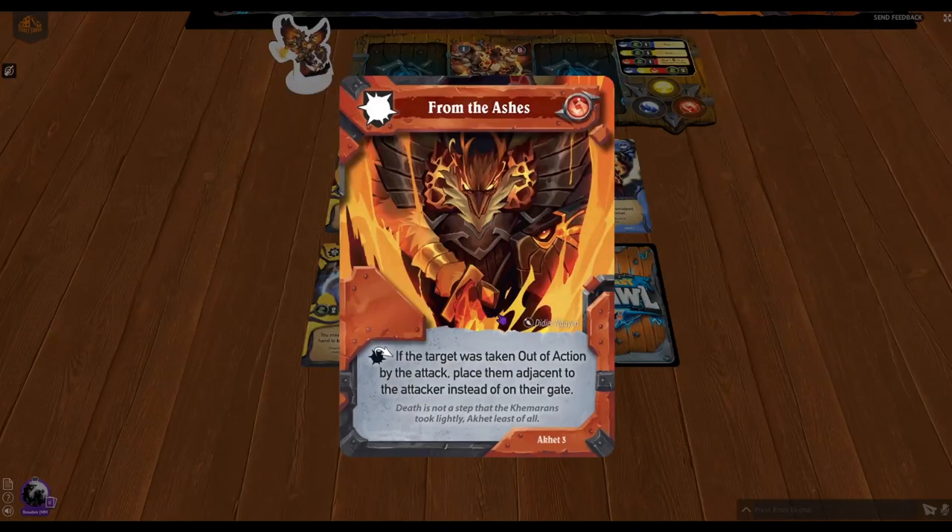Now we have the red reaction card. The second destruction card for Oket is a reaction called From the Ashes. After the attack, if the target was taken out of action by the attack, place them adjacent to the attacker instead of on their gate. They are still considered taken out of action — the enemies still get their victory point — but you don't have to start them on the gate and don't have to spend movement to bring them back. They're right on the border again, ready to deal problems, and can be placed adjacent to the attacker, possibly on a scoring zone.